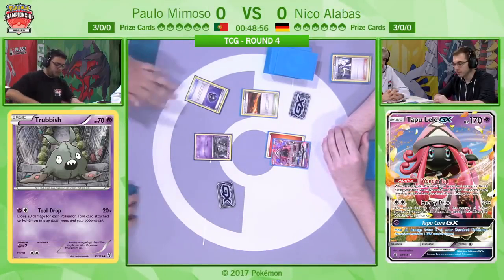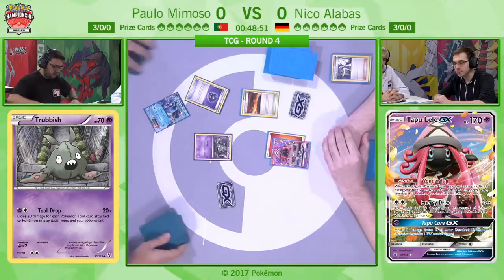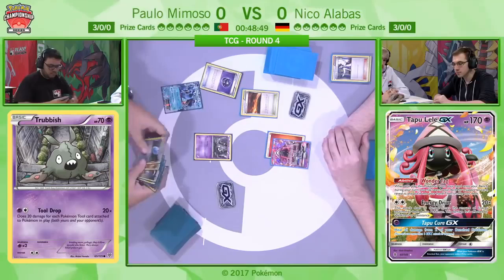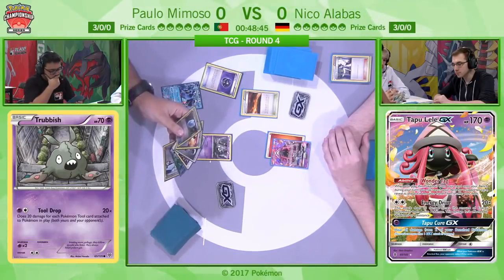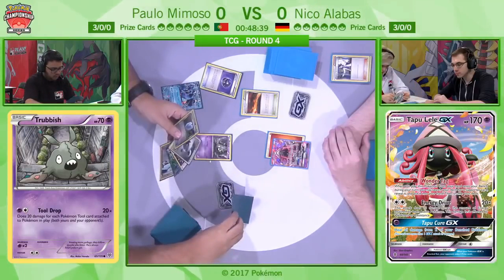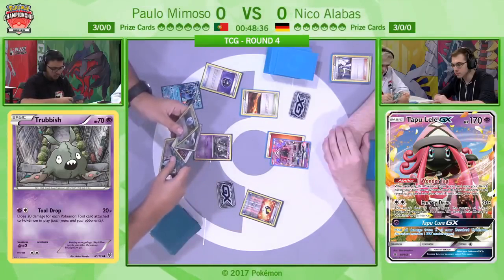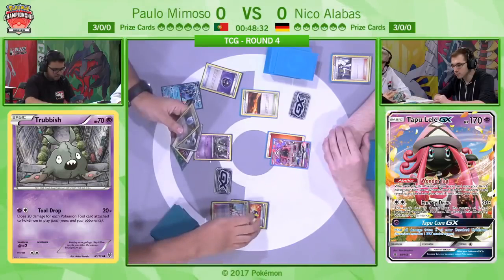Something a bit more worrying is that he's found no Fire type Pokemon just yet. Paolo straight away is going to be able to use that Heavy Ball for the Seismitoad. This is another big equalizer that he's going to require this game to make life a lot more awkward for Niko to set up his strategy. He has the Double Colourless Energy in hand and also has an Ultra Ball this turn.